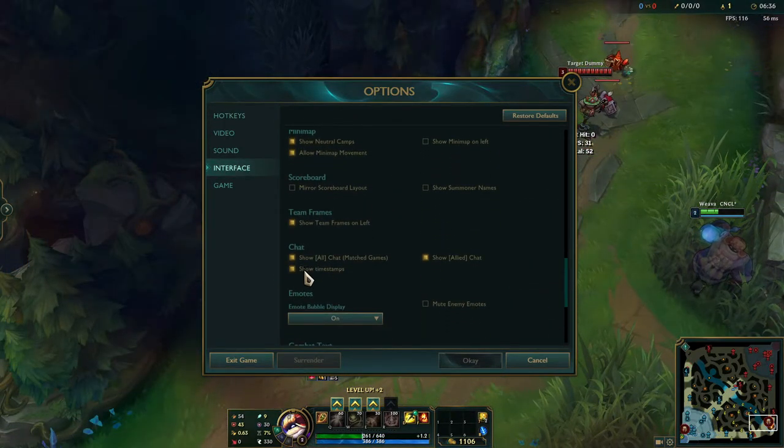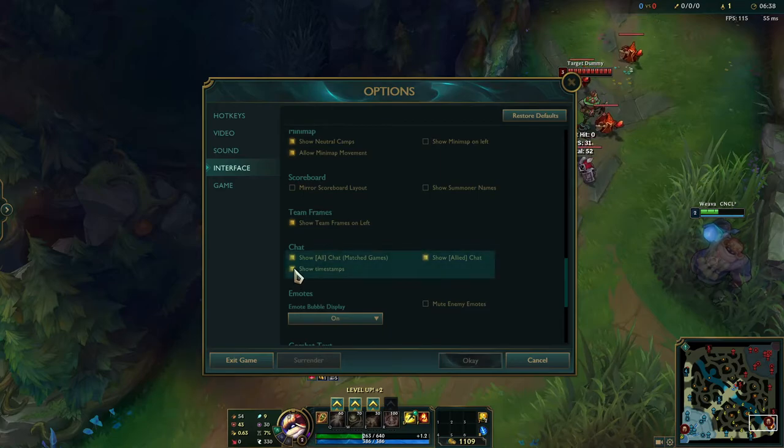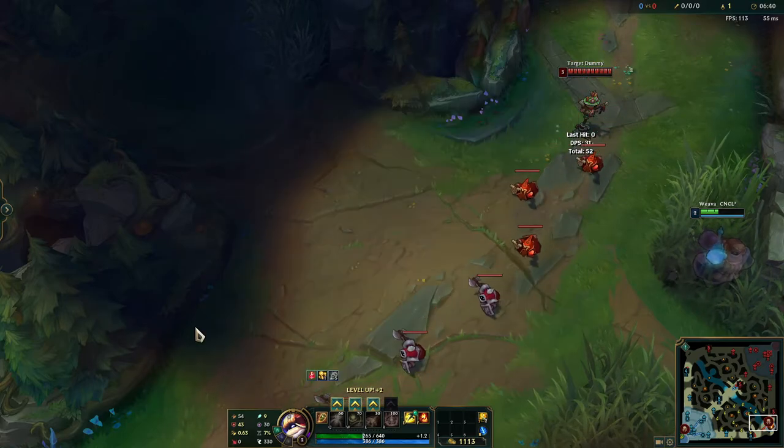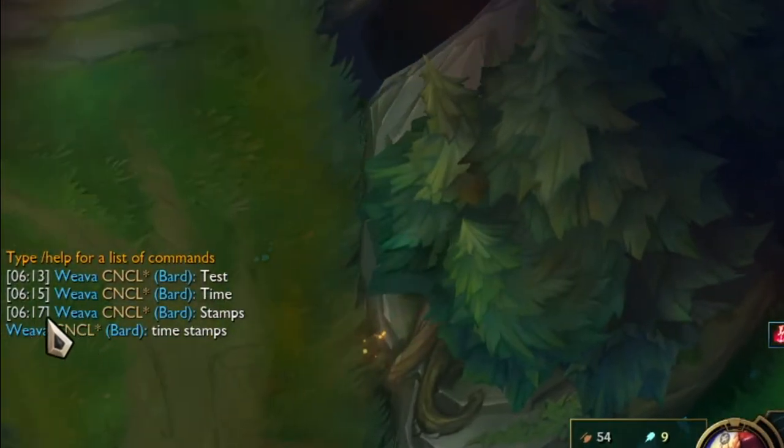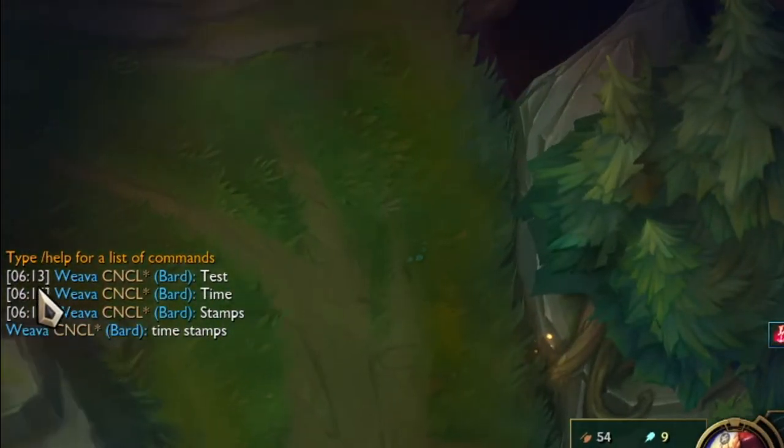The next important thing is turning on timestamps, found in your options interface by scrolling all the way down. These are important so you know when someone pinged something, when a Flash was used, or when the dragon died — even though we now have automatic timers. Knowing when something was pinged or when someone called for something is very important for macro play.